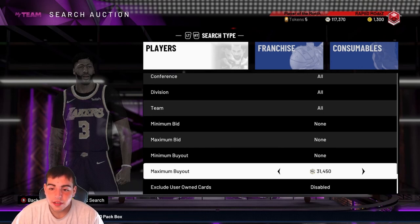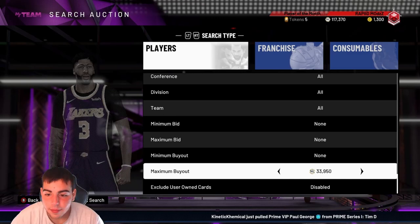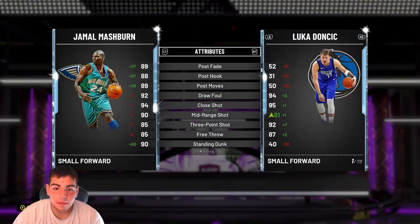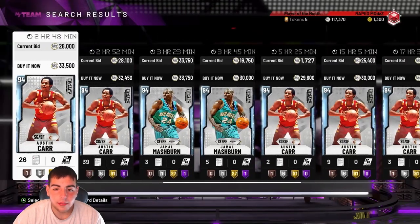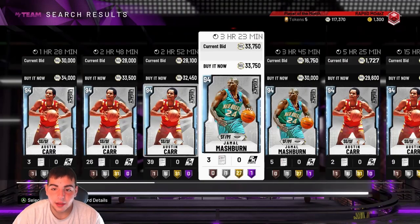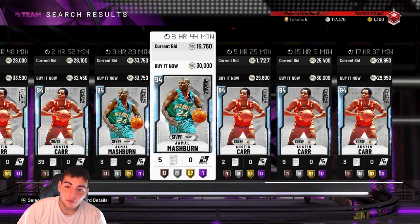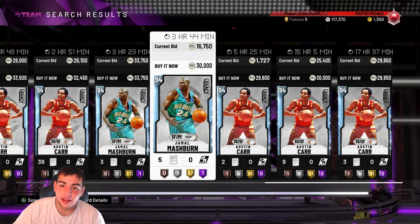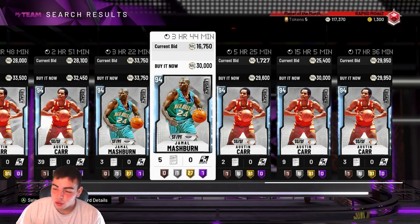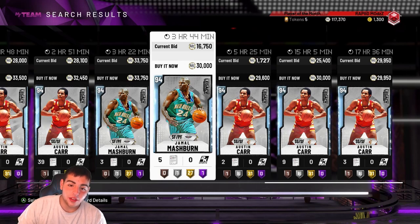My snipe filter has been money — this has been my most successful snipe filter in the game by far. It is Diamond 30k — it's so money, I just love it. Now what you want to do: this Jamal Mashburn for 30k is not a bad buy. If you see any cards besides Carr and Mashburn for under 30k, you make sure you get them. I've sniped a Kevin Love, a Dave Bing, and a Julius Erving for under 30k, and a Junior Bridgeman for under 30k. I sold K-Love for 65k — that's 30,000 profit. Sold Dave Bing for 60k, that's about 25k profit. Sold Erving for about 44k, that's about 10k. And I did all that in 10 minutes.